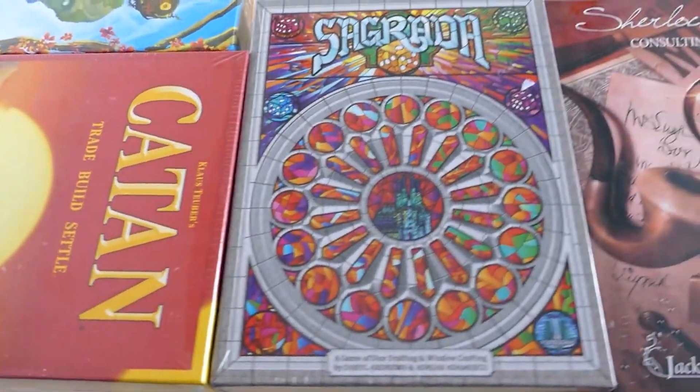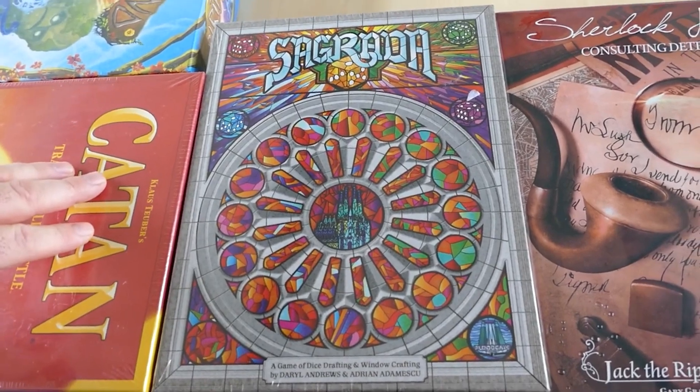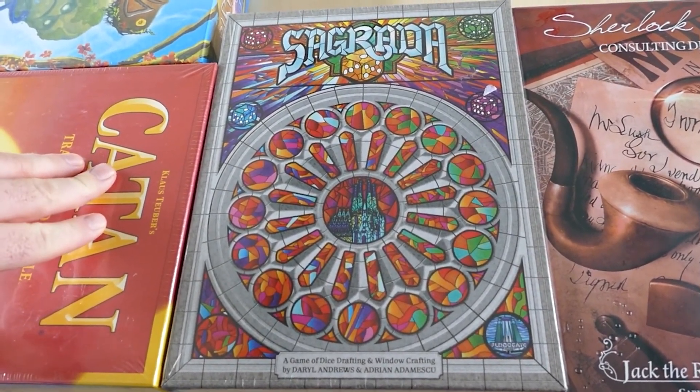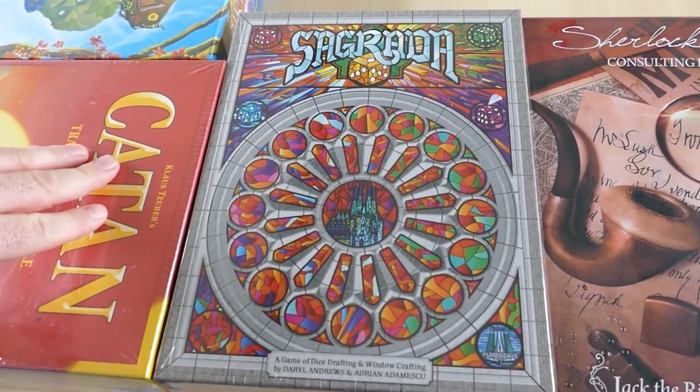Then we have Sagrada, which has a clear reference to the church, but it actually is a dice drafting game. Haven't played it, but I've been eyeing it for a long time. It looks super pretty, it has tons of dice, so I'm very excited for this one.